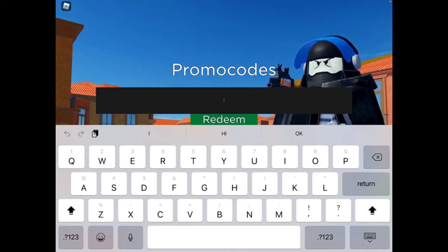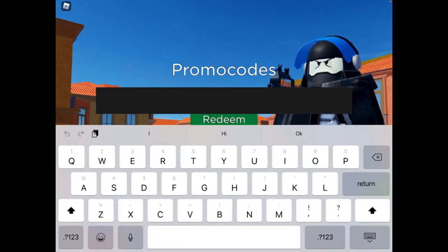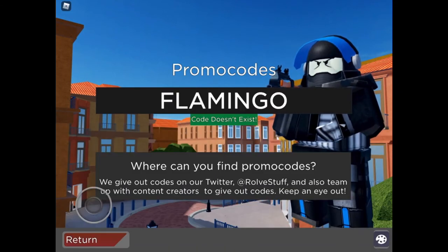The next one — I still can't say this — it's E-P-R-I-K-A. Code redeemed. Not all of these might work. The next one's Flamingo: F-L-A-M-G-O. Code redeemed.